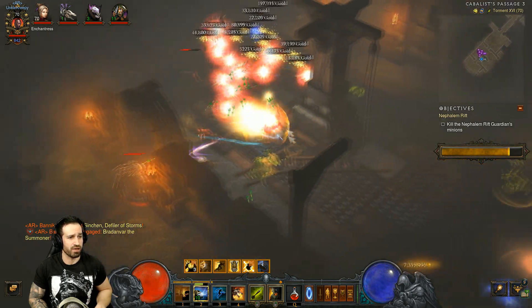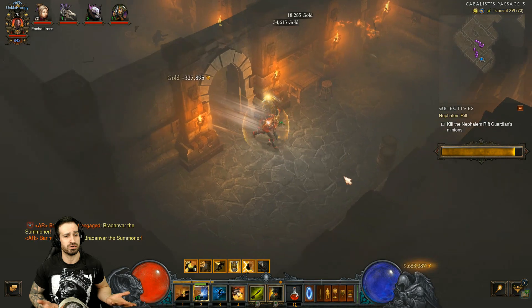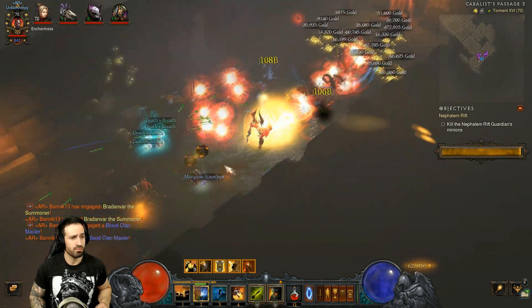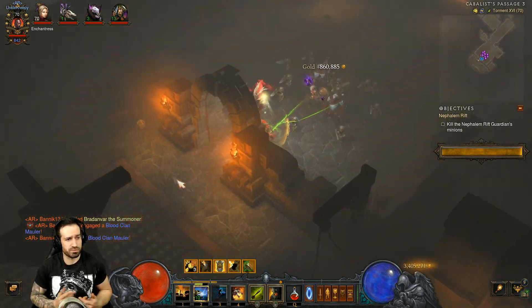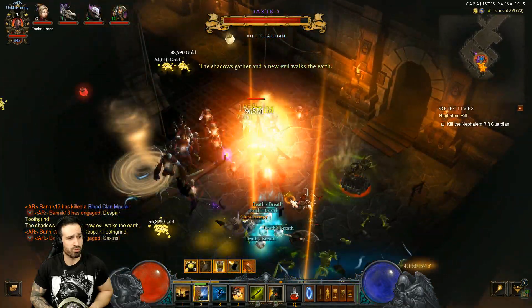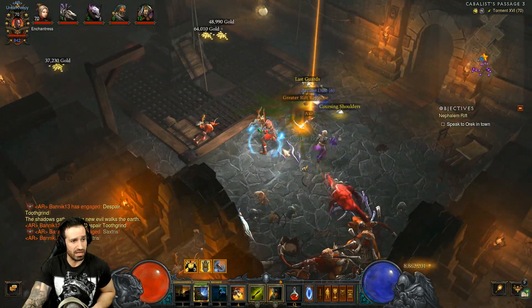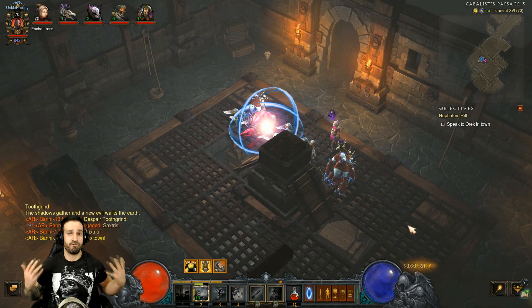Keep your Soul Harvest stacks up, keep shooting Poison Darts, and use Fetish Army on rift guardians and elite packs. This build is easier to start with than the GR pushing version because you have Fetish Army ready immediately when you enter a rift or start bounties. For the GR pushing version, use Big Bad Voodoo, Spirit Walk, and Soul Harvest — get as many stacks up as you can, then shoot Poison Darts and slowly generate Fetish Sycophants until you become practically unstoppable.